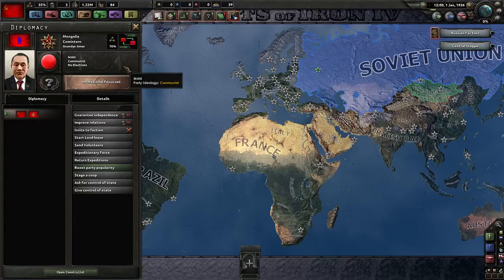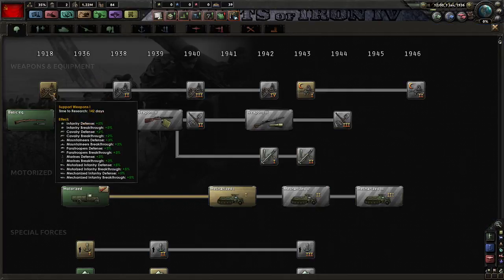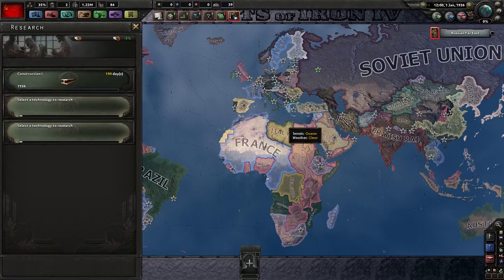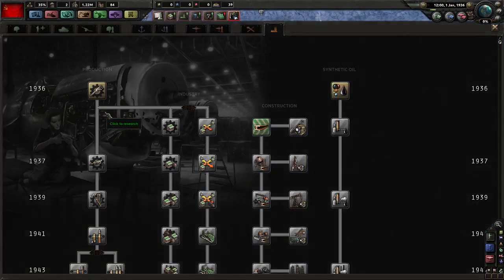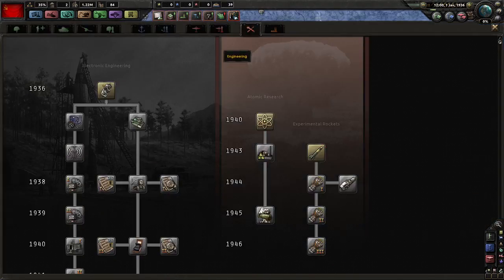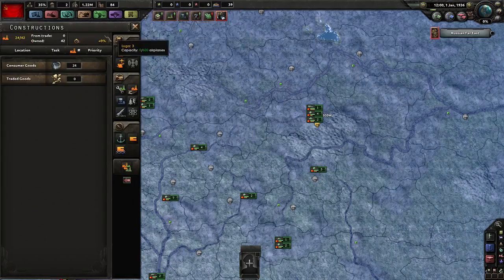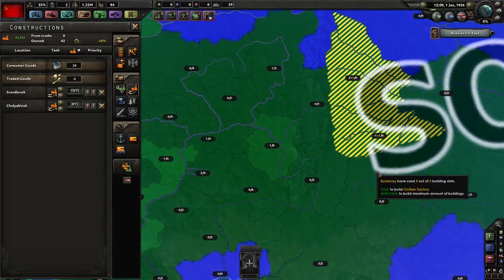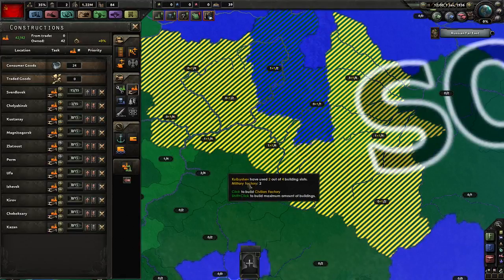For technologies we need construction - okay - and production, that'll be nice, and electronic engineering, pretty bog standard. Free civilian factories - let's build more civilian factories out in the middle of nowhere.